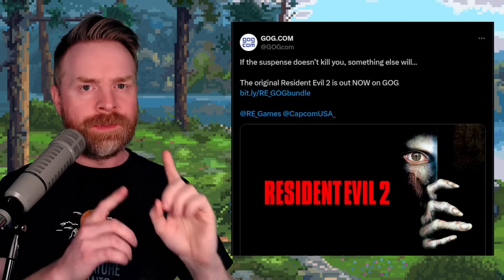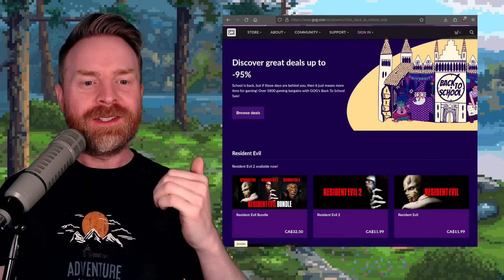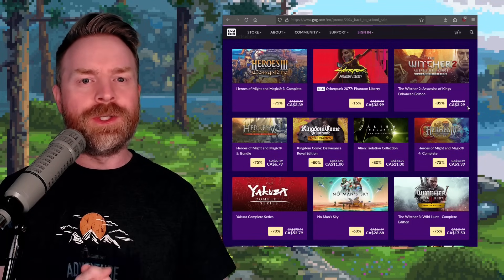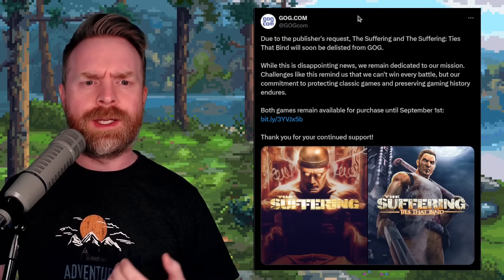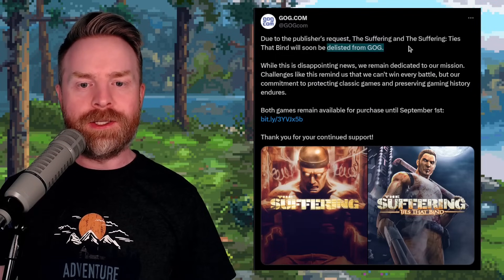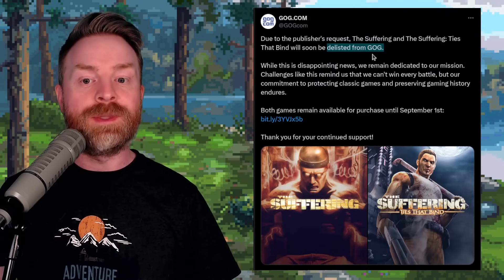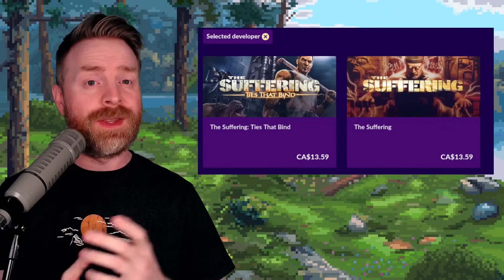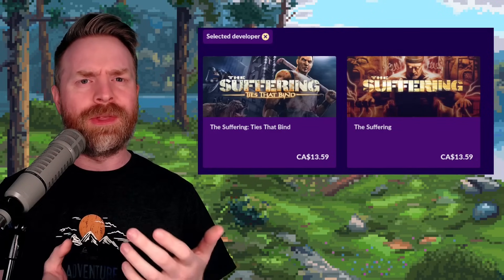Next up, we're talking about GOG. I've got some good news and some bad news. Good news: Resident Evil 2 is now out on GOG. Also good news: GOG is having their back-to-school sale with deals up to 95% off — some huge discounts on huge games, and since this is GOG, they are DRM-free. Now for the bad news: due to a publisher's request, 'The Suffering' and 'The Suffering: Ties That Bind' will soon be delisted from GOG. Both games are still on sale until the beginning of September, so you can make that decision for yourself.